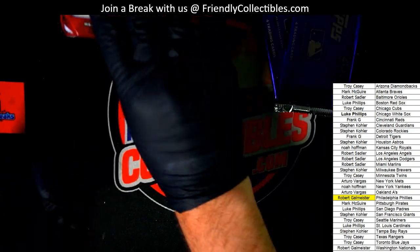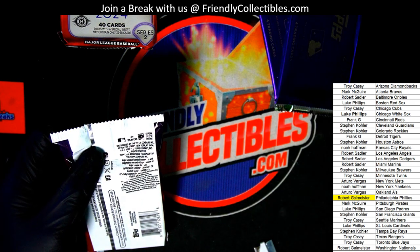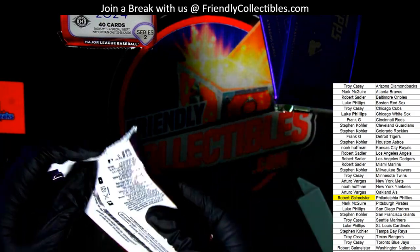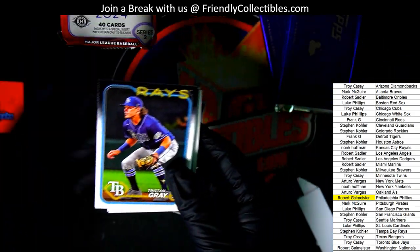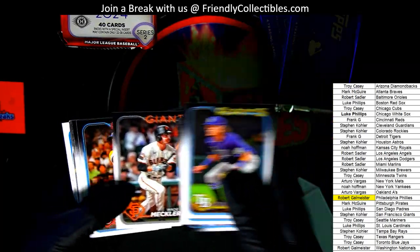We have yet to pull our autograph out of the break. We've had one relic hit so far — just the Trey Turner. And the break has been tallied, so we have two hits left: a relic and an autograph.